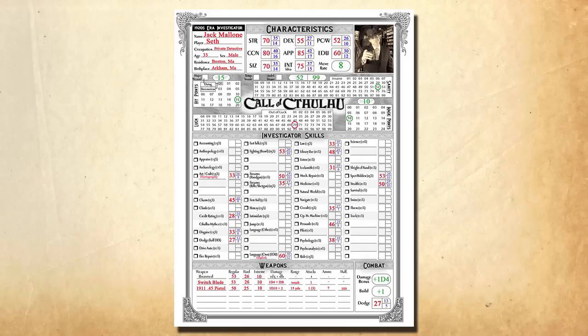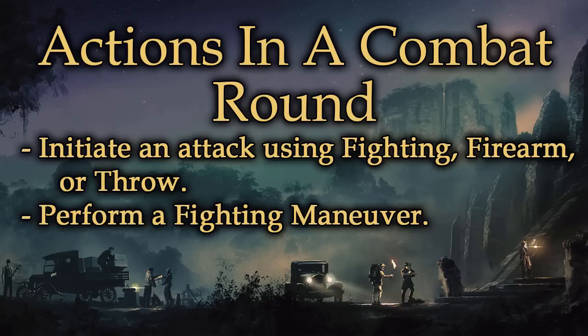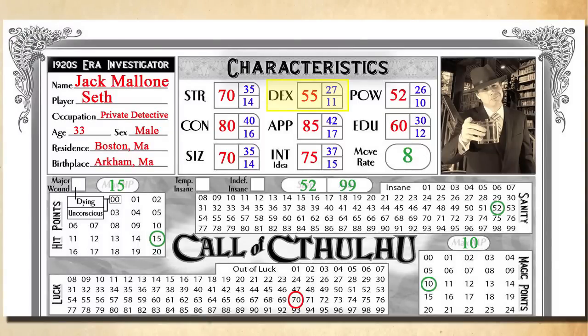Combat is about as dynamic and extremely fatal as you'd expect. For this, we're gonna be using the front half of the character sheet. Combat is divided into rounds, but how long a game round lasts was left intentionally vague — a combat round lasts long enough for each character to make an action. As a good rule of thumb, a combat round should last between 5 and 10 seconds. In a game round, a character may initiate an attack using melee fighting, firearms, or throw; perform a fighting maneuver; flee; cast a spell; or perform any other actions such as picking a lock or first aid.